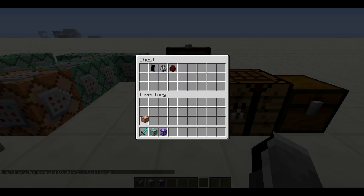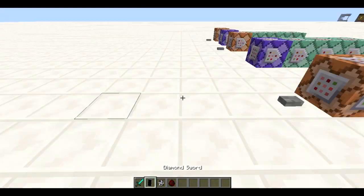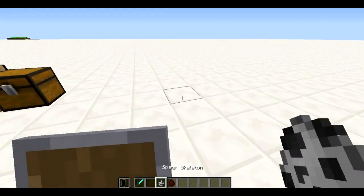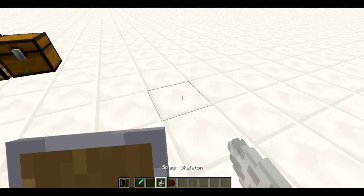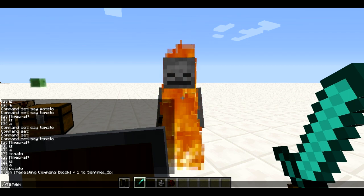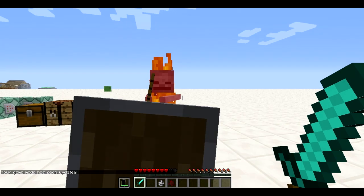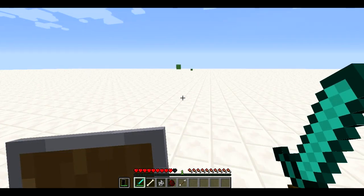Moving on, they added shields. It wasn't in the change log so they might have added shields before and I didn't notice. Let's spawn a skeleton - right now I can block its damage, but it's not attacking me so that's basically useless. As you can see it doesn't block everything but it definitely blocks some damage.